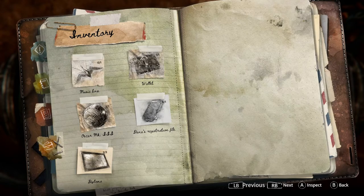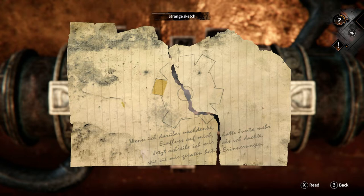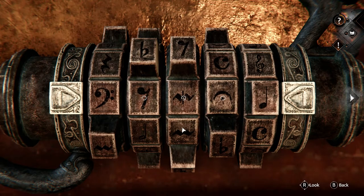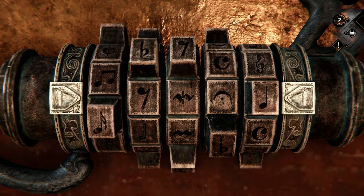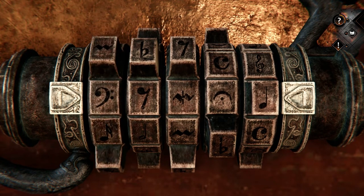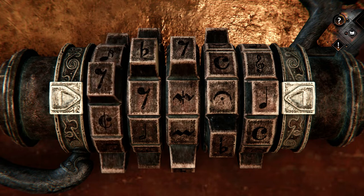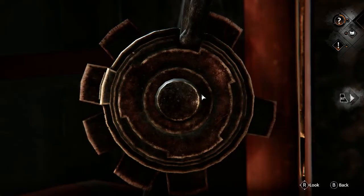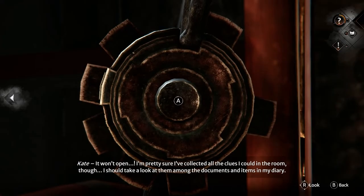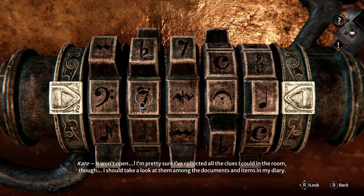Let's check the other documents. I don't know how, because there could be more than one of each symbol but different heights. I can't see that one again. I don't know if that's right because I'm not sure about the second one. It won't open. I'm pretty sure I've collected all the clues I could in the room though.